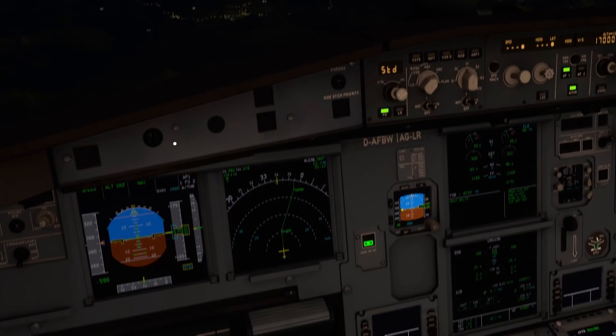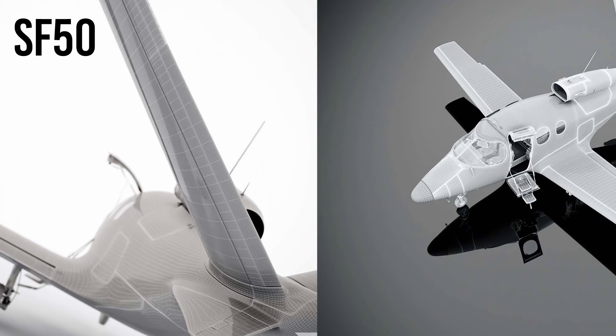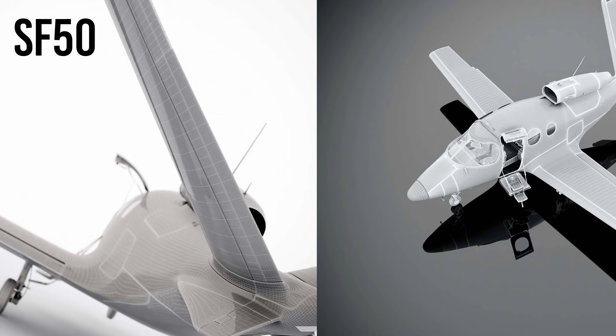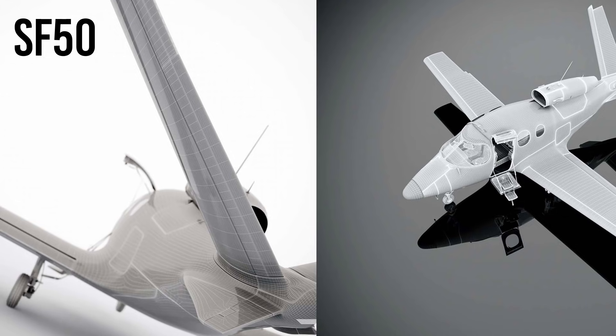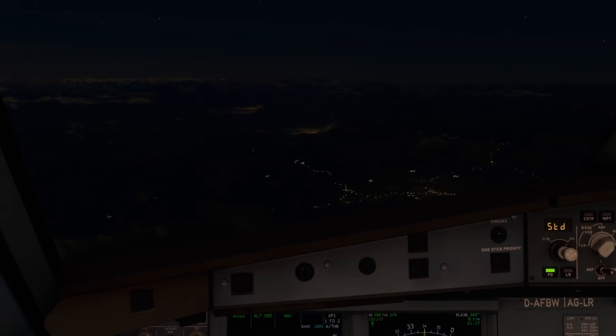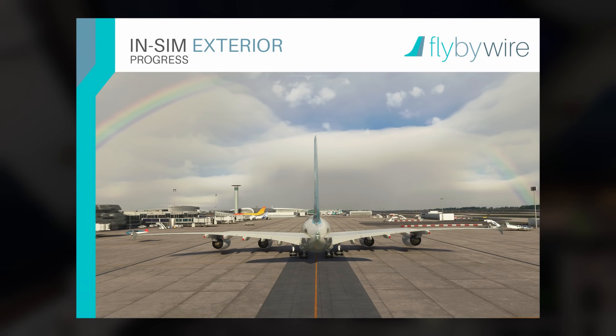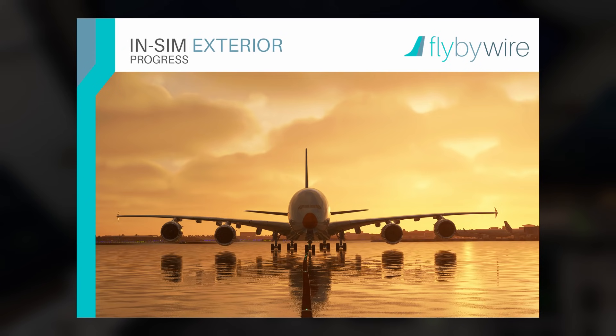Moving over to FlightFX and the Cirrus SF-50 Vision Jet — this is still very much in early development, only brought to my attention on 11th October 2021. They're working in collaboration with Working Title to bring over their G3000. It's a work in progress but it looks nice. FlyByWire continue to impress with their Airbus A380 — quite possibly the biggest aircraft in this video and you're getting it for free. FlyByWire have already done so much for the community. If you haven't got the FlyByWire A320 NX, what are you doing? I expect nothing less than the best with their A380.